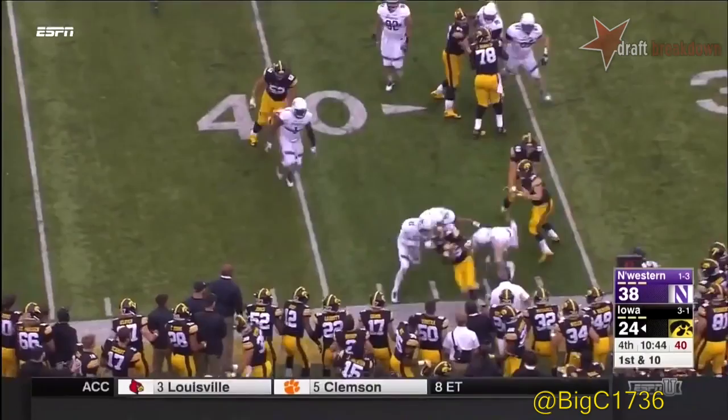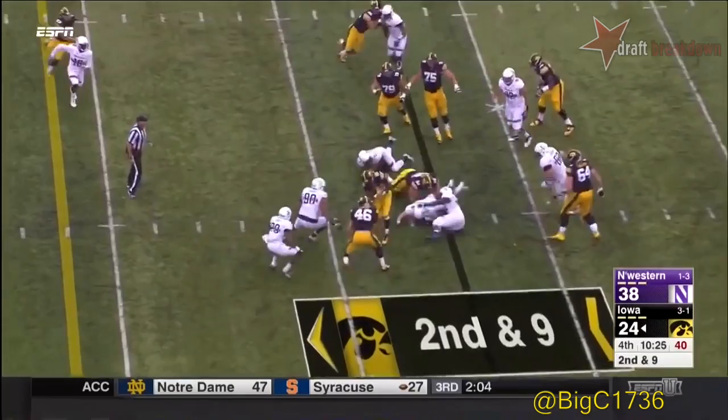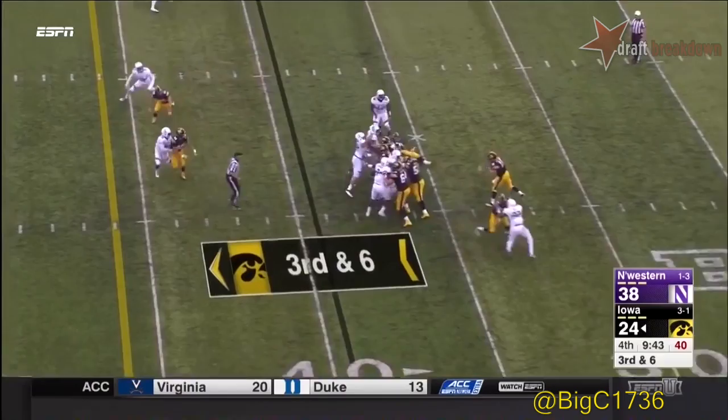On first and ten to the left, bottled up pretty well, twins to the right. Second and long — they run it up the middle to Wadley. Mitchell in the backfield. Northwestern bringing pressure up the middle, but Beathard has time and completes it over the middle.